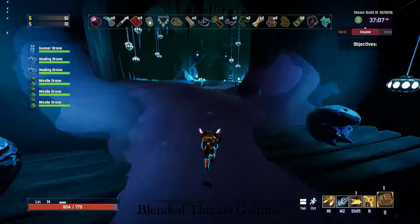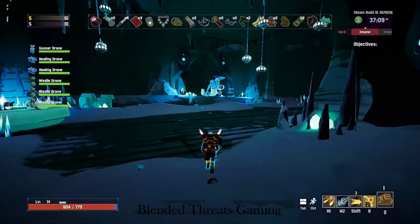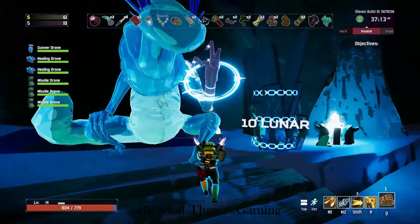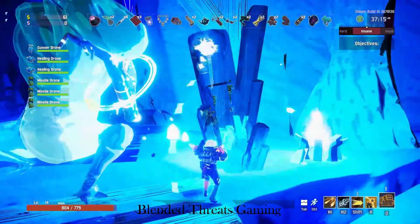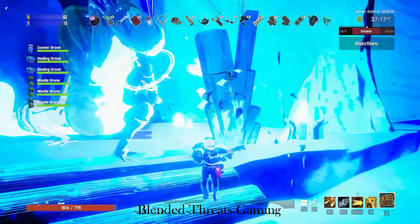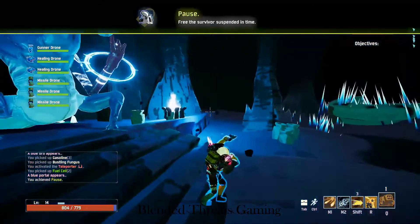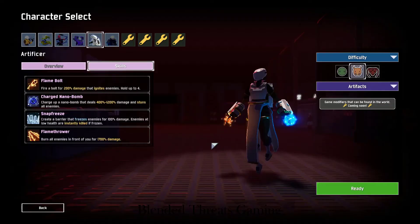At the very back, you're going to see a lizard guy. Next to him is a crystal that's going to cost 10 Lunar to get. Make sure you've got your 10 Lunar Coins. Purchase it, and you're going to get an achievement: Free the survivor suspended in time. You now have the Artificer.